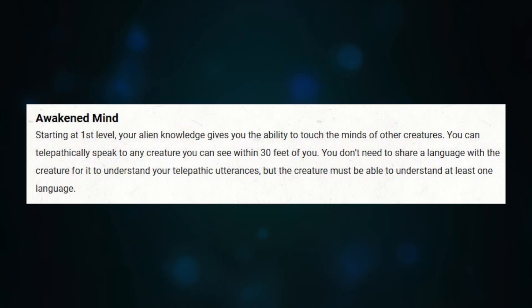For Warlock, you pick your patron at first level. Looking at the Great Old One — this gives you Awakened Mind, access to telepathy. You can only talk to one person at a time, but telepathy is usually a high-level ability. It's totally silent with no way for someone to accidentally overhear you. It's especially useful if you're playing a Druid who Wild Shapes a lot, because you can't talk in animal form but you can use telepathy in animal form. Great for anyone trying to be stealthy or shape-changing.